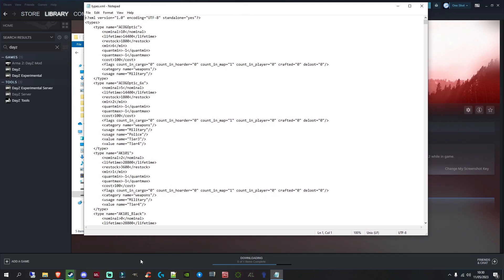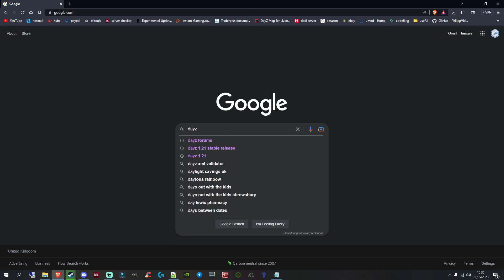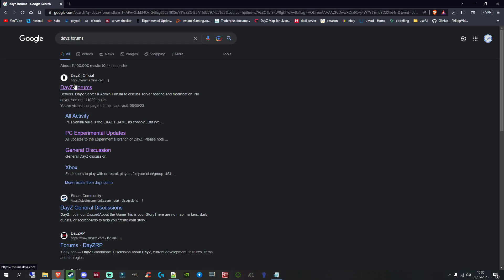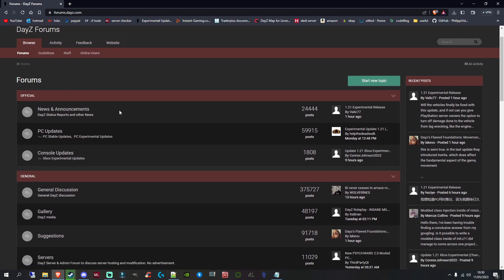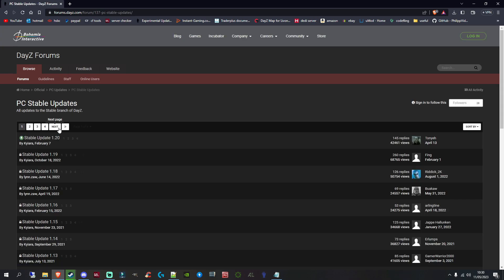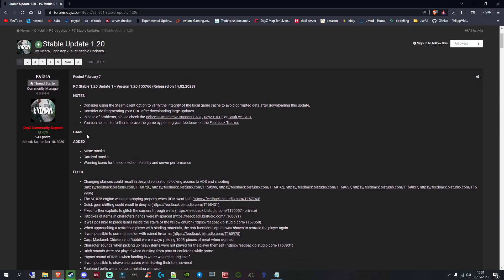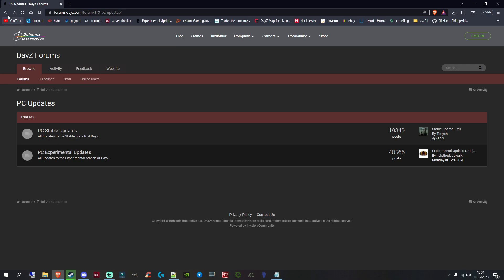I'm going to put a link to this site in the description so you can click it directly. Alternatively, just search for 'DayZ forums' and click on the official DayZ forum — the Bohemia Interactive DayZ forums. From there, you can also check previous updates. If you think you've missed an item from a previous update, click on 'PC Updates', then 'PC Stable', and it'll list all updates — 1.20, 1.19 — with full changelogs.